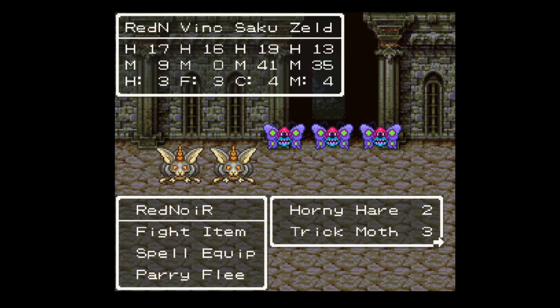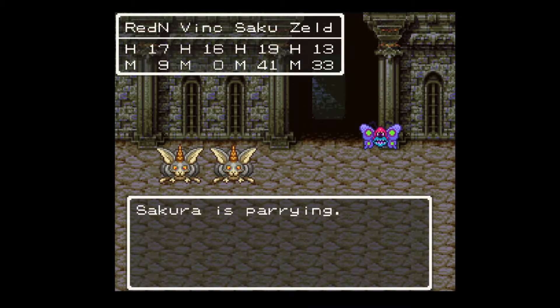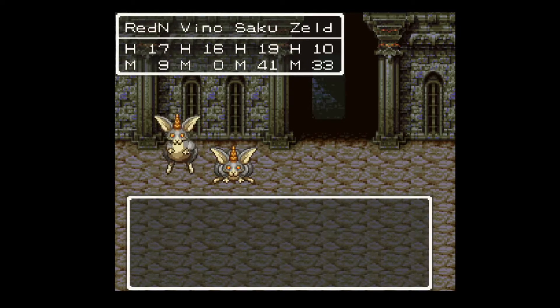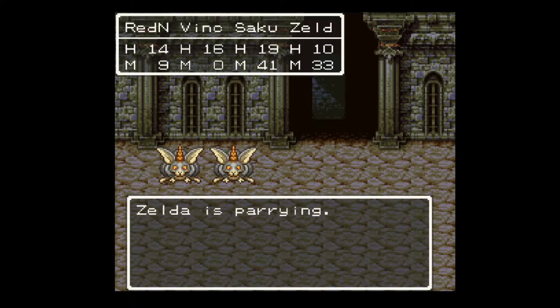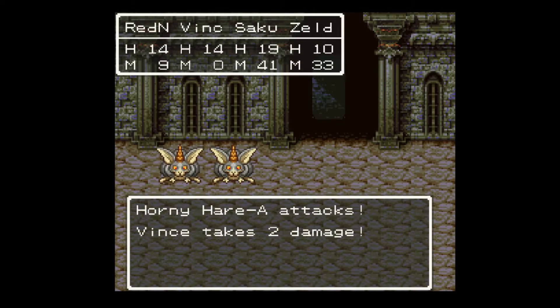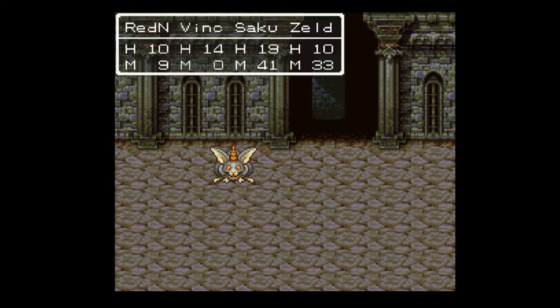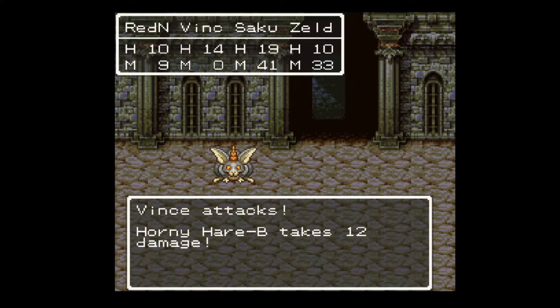Alright, this is kind of a tricky situation — pun unintended. I'm going to focus on the Trick Moths because they can cast Surround and it will decrease your accuracy by a lot, making your physical characters miss a lot. It isn't really that bad for mages because accuracy doesn't affect how much spells hit — that's a different stat. I believe that's resistance. So they don't have to worry about that as much.